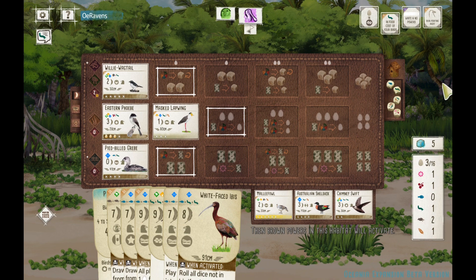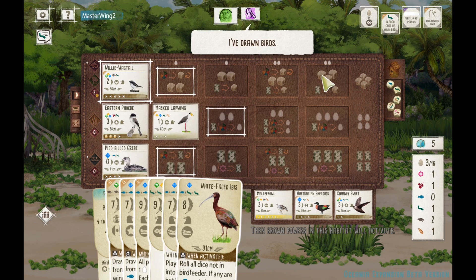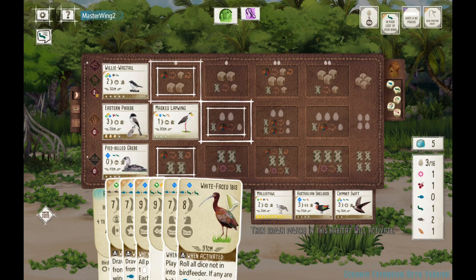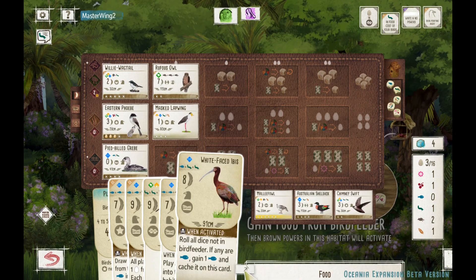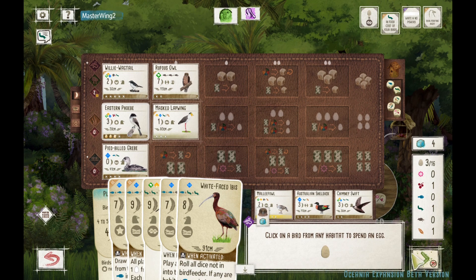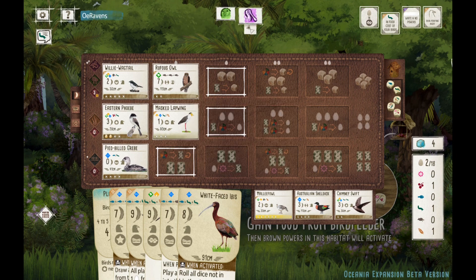It goes with that white power third end-of-round goal, which is great — a beak pointing to the right. Like I was saying, the Wagtail is limited to bowl nest and star nest. So if we need to go into the wetlands like we did a couple turns ago with that Grebe, we can grab three more cards. We're also doing pretty well on this second end-of-round goal. My opponent already has ten tucks, but the goal is worms and the food cost of your birds. That Lapwing did its job and we got to play Lapwing to Rufus Owl back to back.